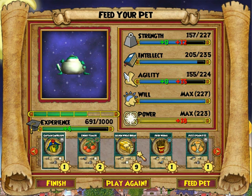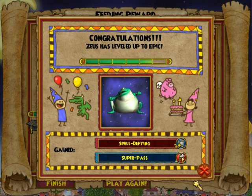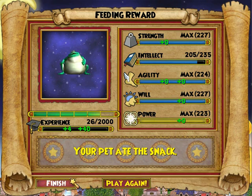Moment of truth — I'm gonna feed it golden wheat bread. And let's go. Oh yes! We got Spell Defying! Alright, so that's double resist.